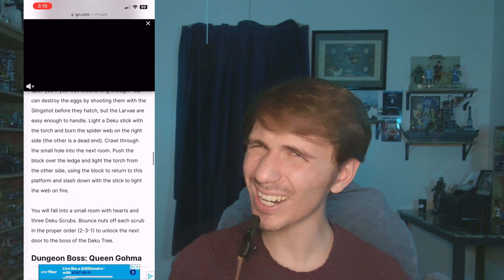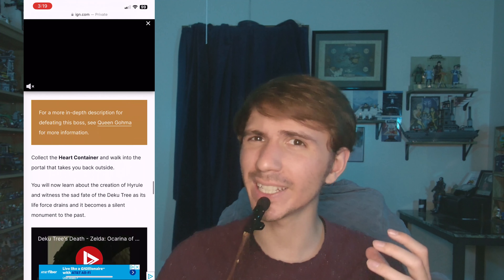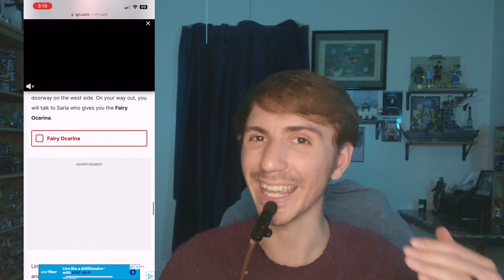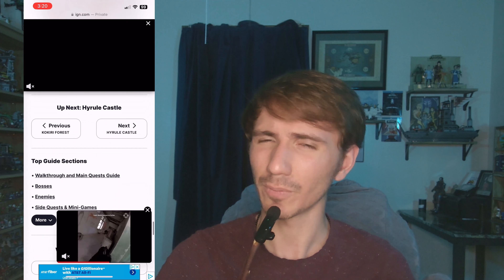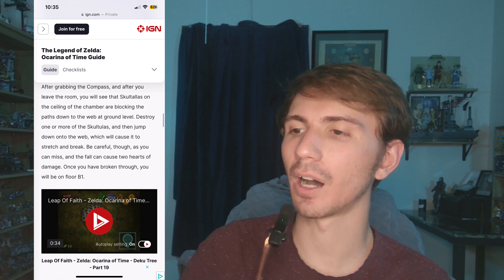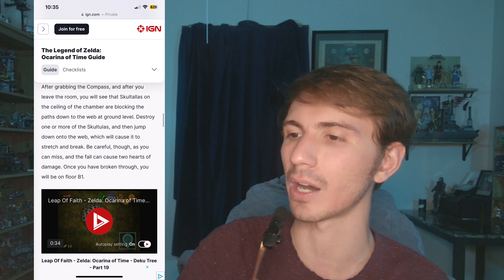As a company it's their prerogative to do that, but ultimately it leads to a worse product for the consumer. Guide writing is an art. It needs to be succinct and direct so the player knows what they need to do next in any given situation. So with this in mind, let's take a look at some of the writing that exists in the Ocarina of Time IGN strategy guide: 'After grabbing the compass and after you leave the room, you will see that Skulltulas on the ceiling of the chamber are blocking the paths down to the web at the ground level.'